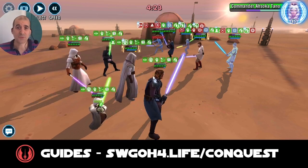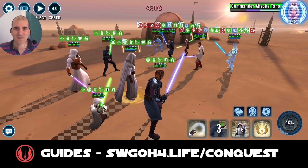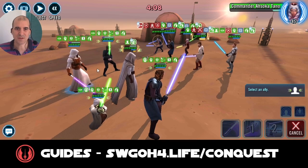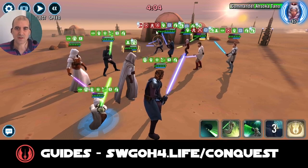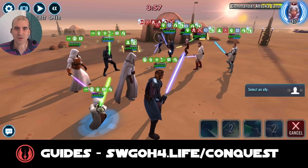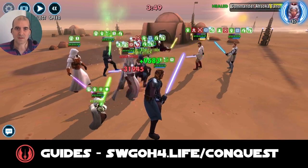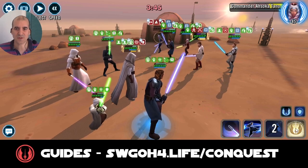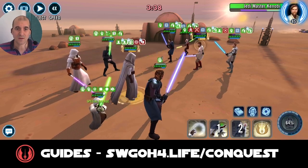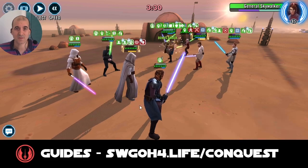Then you'll want to mark Ahsoka — make sure to mark the correct Ahsoka, I marked Padawan Ahsoka instead of Commander Ahsoka by mistake. Let's see if we can get some ability blocks. I'll call GAS for an assist — it doesn't really matter because nobody's doing any damage. Whenever you get a chance, call Master Luke so he can keep recovering some protection. Let's do an AoE, put a hit on Ahsoka. Ahsoka Tano will often dispel your buffs, which is slightly annoying.